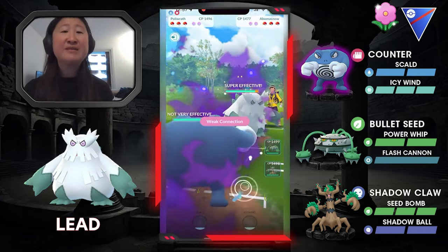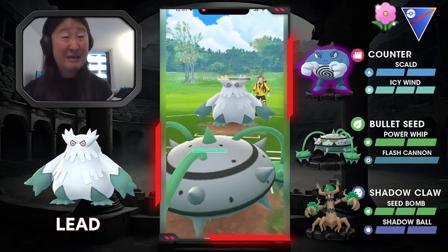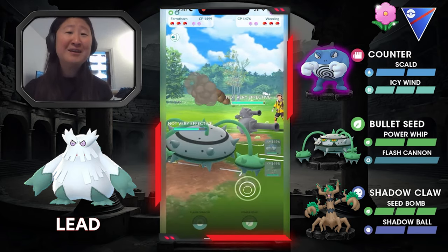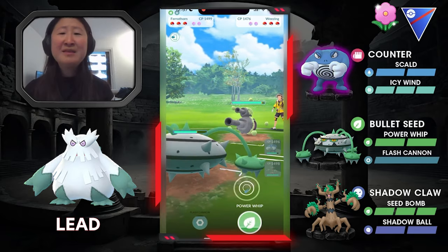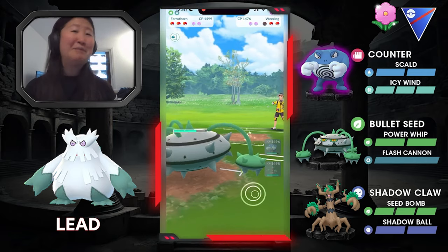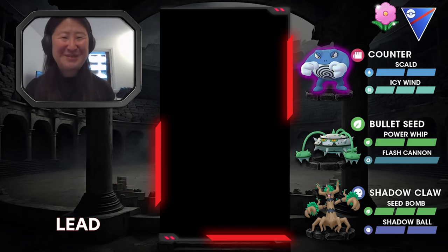Game number two. This is the Abomasnow I was talking about — it's seven to an Energy Ball, so I'm counting because they pace the same amount, and I'm switching to Furathorn. If they decided to bait with a Weather Ball or Icy Wind, it would do super effective damage to Trevenant. In comes Galarian Weezing, and I think they maybe expected a Mirror Shot or a Thunder, because they don't shield — and it completely knocks them out. They concede the match. That one was short, but I wanted to showcase the Abomasnow lead. Sometimes they don't throw right away, but a Weather Ball or Icy Wind onto Furathorn doesn't really matter much.